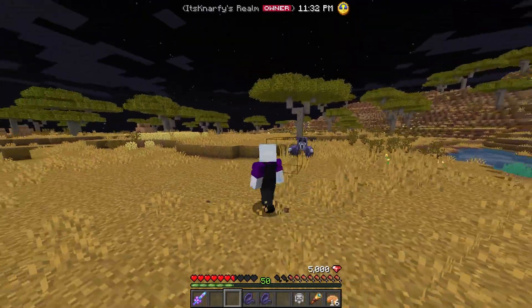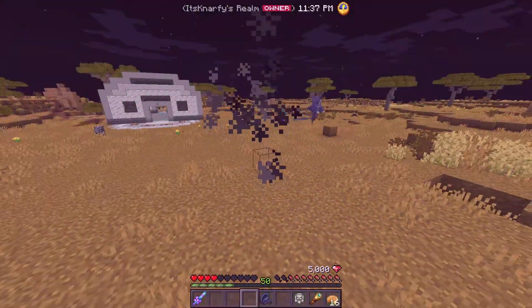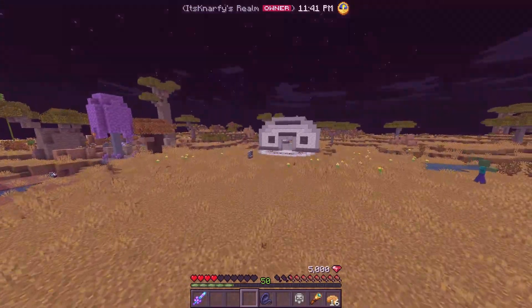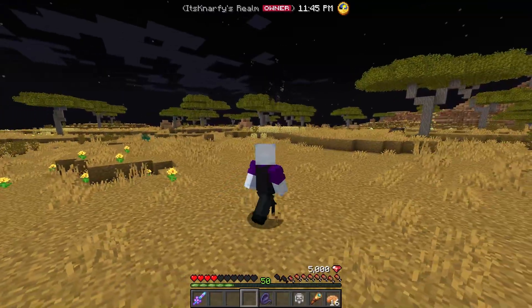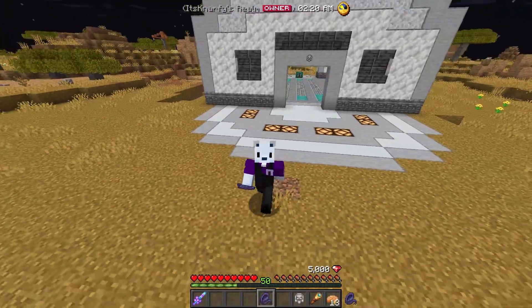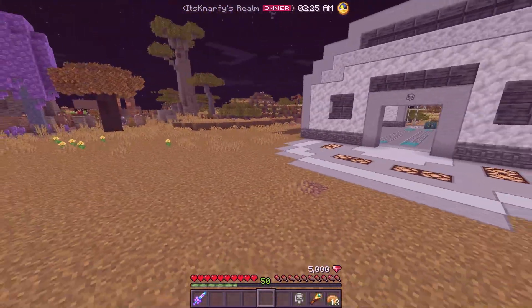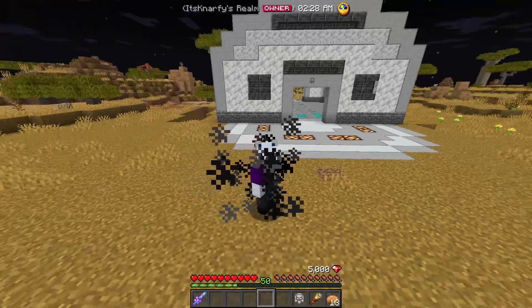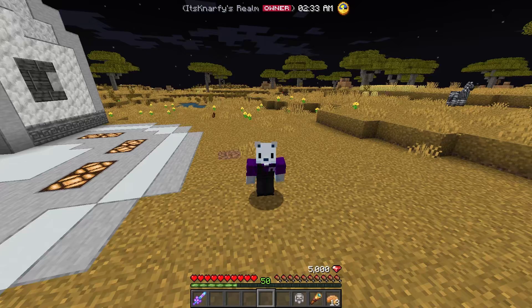Hey buddy — it does, it totally works on wraiths! So I'm just going to run over here and the wraith is no longer targeting me. Perfect little escape. The function of this item is to basically put you into full shadow mode so you can disappear, run around, and escape mobs. It's super handy, especially in farming situations or when you're in a tight squeeze with some brutal scary mobs.